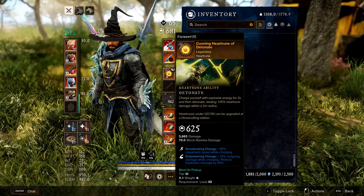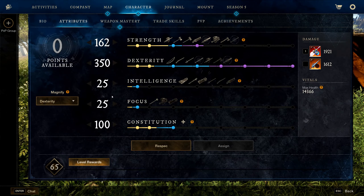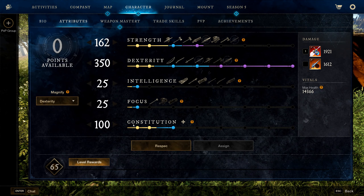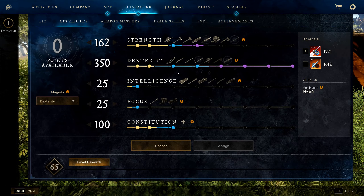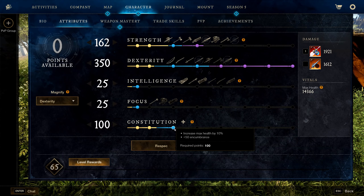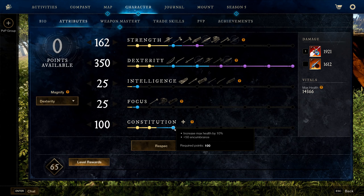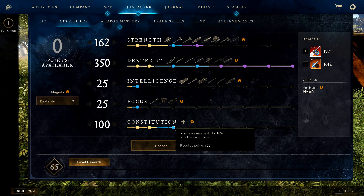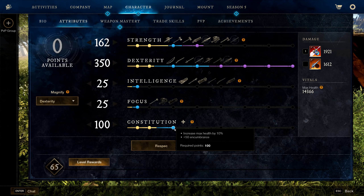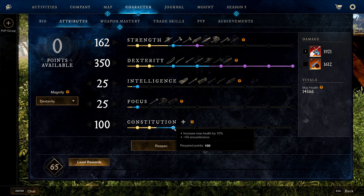For attributes, run 162 Strength, 350 Dexterity, 100 Constitution, 25 Focus, and 25 Intelligence. You can only run this setup with the Leather Pants artifact. 100 CON is a minimum — anything less and you'll get one-shot too often, especially since we take 15% additional damage on greatsword. I recommend 100 CON as a baseline for any DPS build.